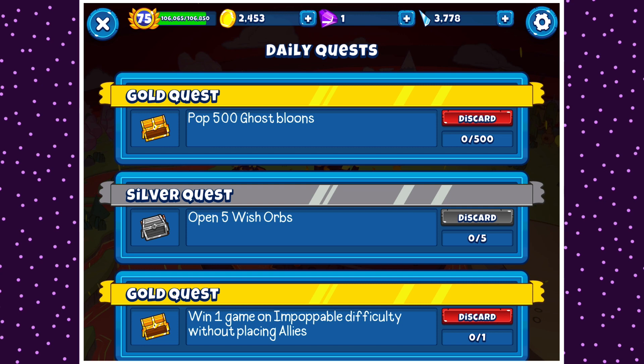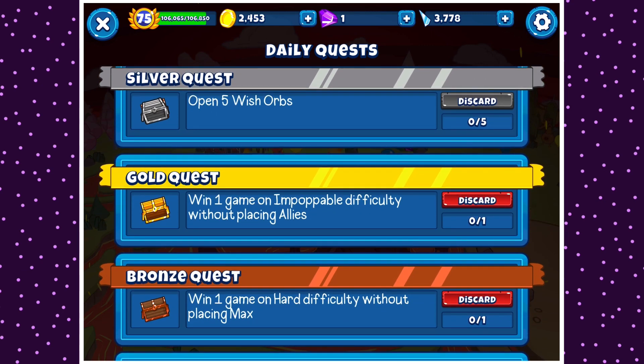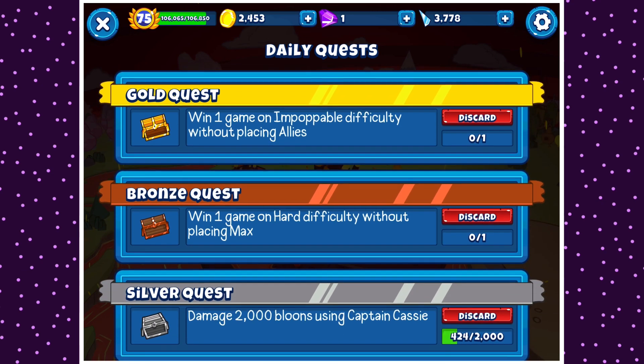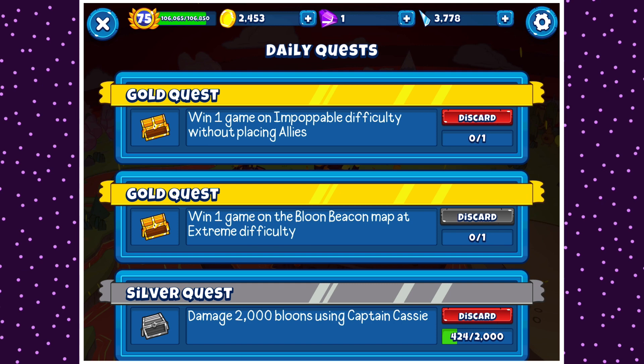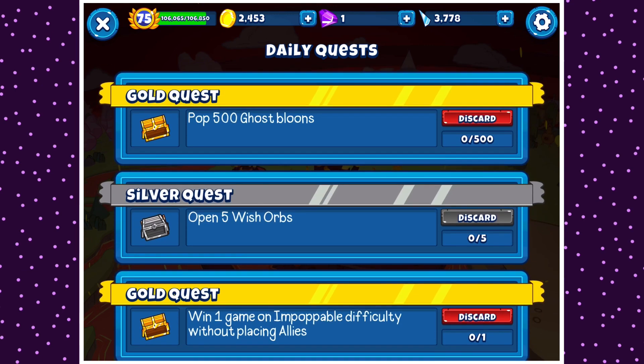You can also just get Wish Orbs manually. Ghost Blooms — not that hard. Some of them are a bit harder, like winning one game on Parkable at Difficult to prevent placing allies. There are other easy ones in the Bronze Quest. You just choose the ones you think you'll easily be able to do. Win one game on the Bloom Beacon map at Extreme Difficulties — some of them specifically call out the Bloom Beacon map, which means you can very easily do both at the same time. There's a wide variety of quests; you just gotta know which ones are easier.